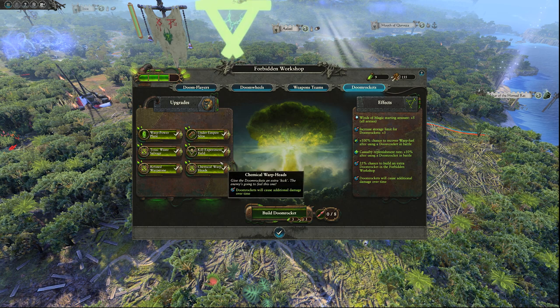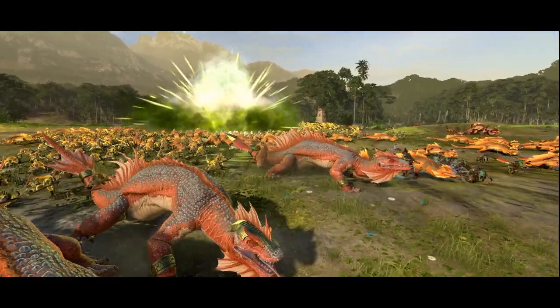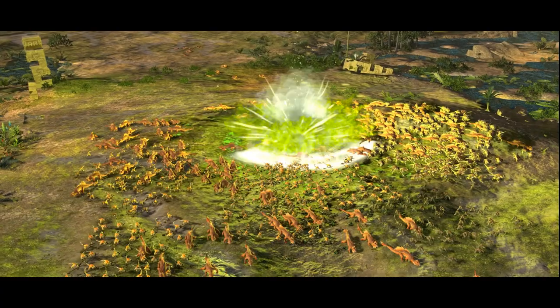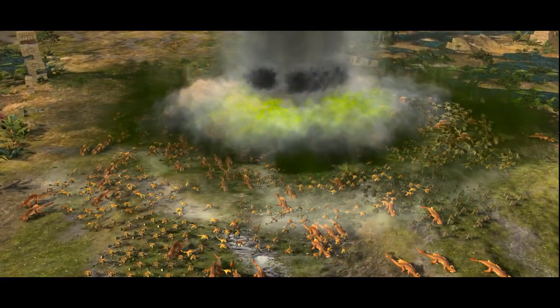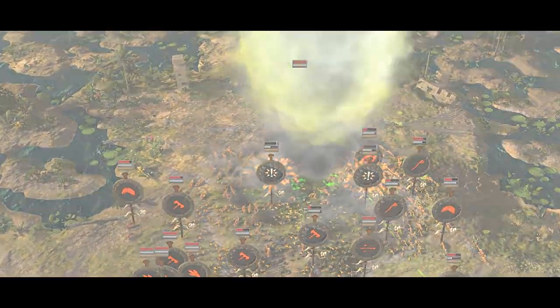The Doom Sphere is not the only weapon of mass destruction at Ikkit's disposal. He can also harness the power of the Warp Storm Doom Rocket, perhaps the most powerful weapon wielded by any of the races in Warhammer 2. A single Doom Rocket is capable of wiping out multiple units in a single strike in an incinerating mushroom cloud.